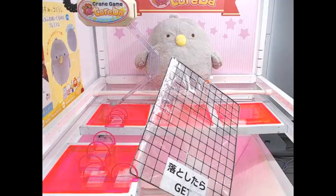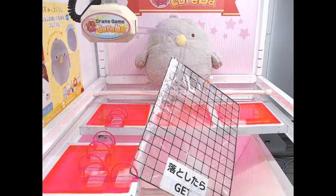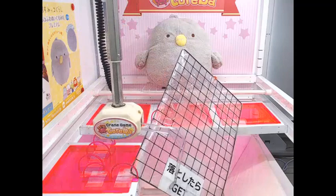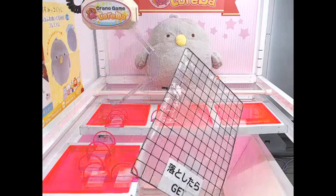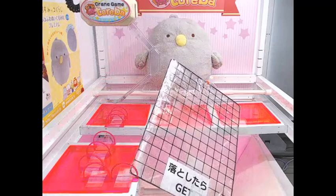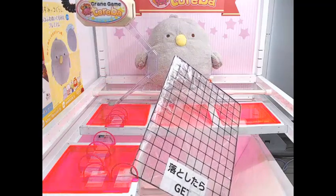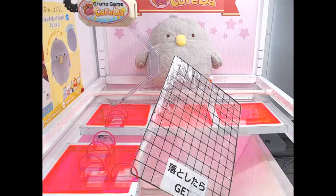Let's get right into this one. Not the most exciting game — we've seen this one before, just the grate game. So we're going to try to get this front point, the front part of the grate, off of that D-clip as much as we can. We're going to do that by not going back at all, and really not going to the right at all either. So I'm going to tap both the buttons and try to get the catcher arm or the shovel underneath the grate.